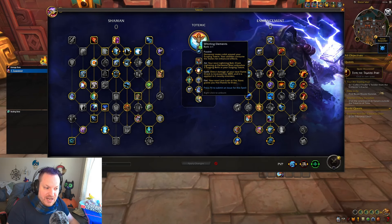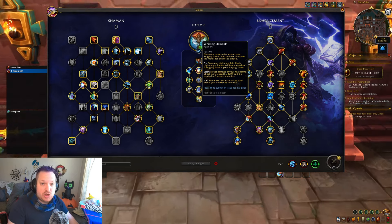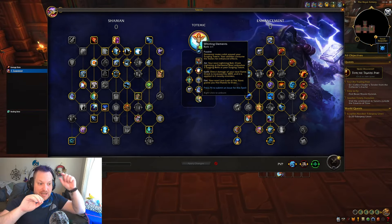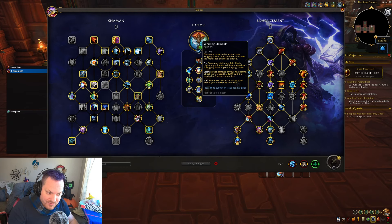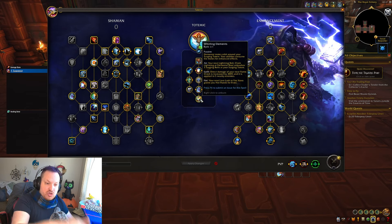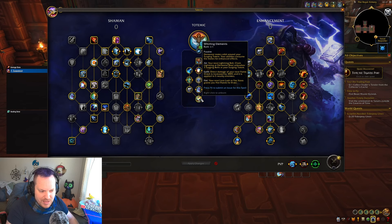The Earth buff: the direct damage of your next Flame Shock is increased by 300% and it's applied to five nearby enemies. This is really cool for the beginning of every single pack, and it will change your rotation. You're going to go Totem into Flame Shock now every single time — you're going to get your Totem down and get an instant five-person Flame Shock right away, which is amazing. I'll do a caveat here: I've submitted a bug report to Blizzard. It does not work with Primordial Wave, so if I go Surging Totem into Primordial Wave, it doesn't spread the Flame Shock to five people, which is really dumb — it should do that because Primordial Wave adds a Flame Shock.